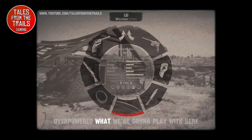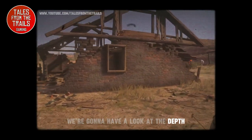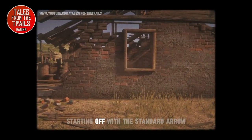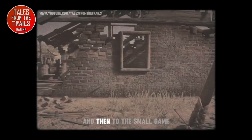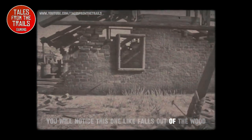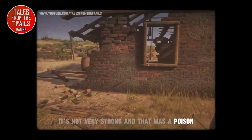What we're gonna play with here — we're gonna have a look at the depth on all of the standard arrows, starting off with the standard arrow, then moving to the improved, and then to the small game. You'll notice as one falls out of the wood — it's not very strong — and that was the poison.